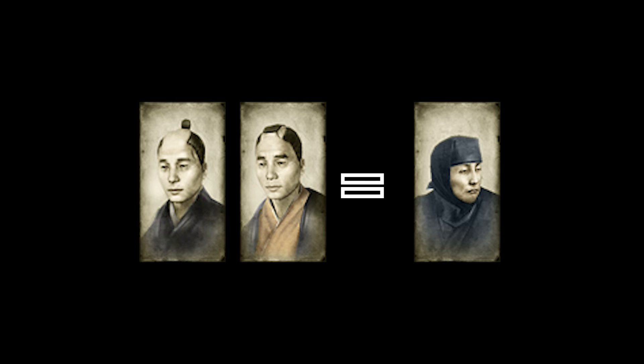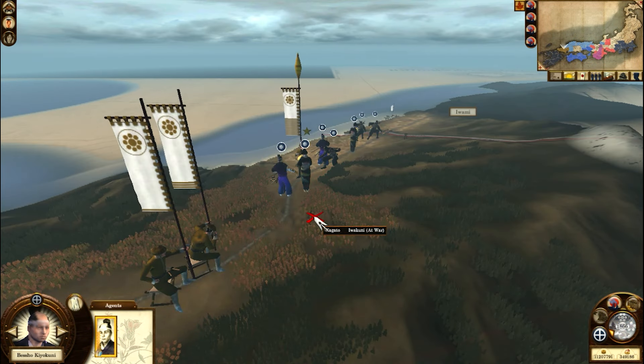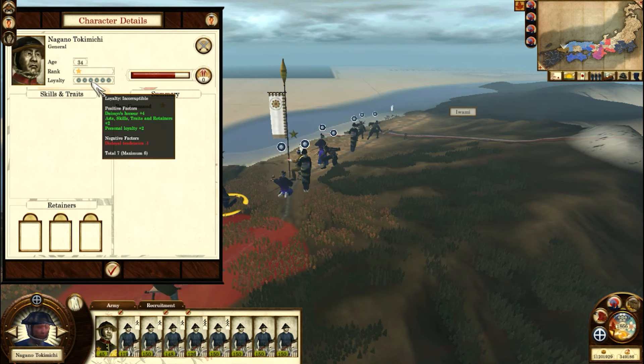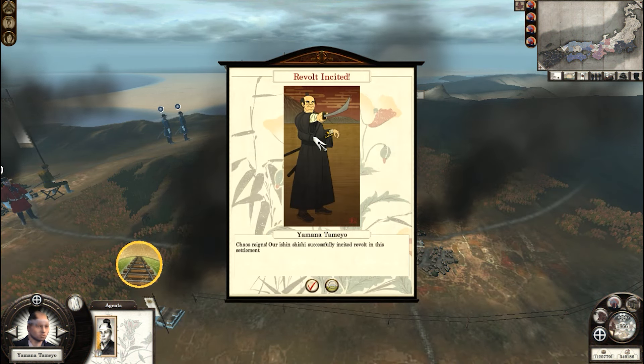Just like the previous two agents, both abilities are somewhat overlapping with Shinobi, with only Assassinate but visible to the enemy. The other ability bribes an army to join your clan, but you have to be at war with the targeted armies. By some luck, a general may be bribed too. Incite Revolt is the most underrated of the two — this can create a buffer of protection between you and the enemies.